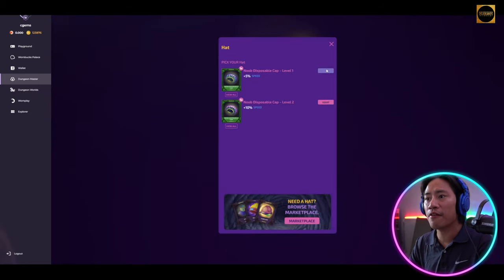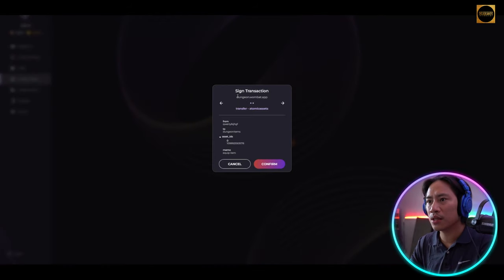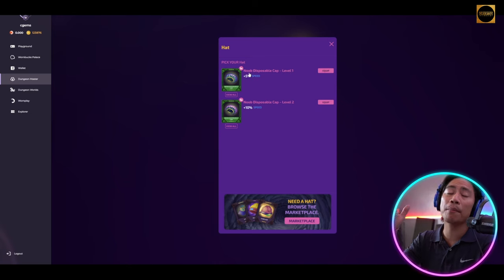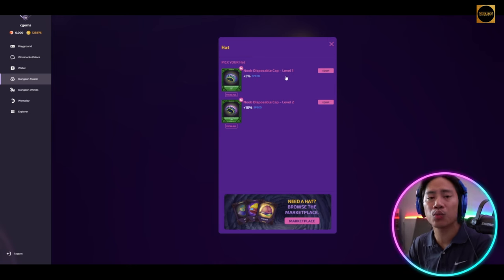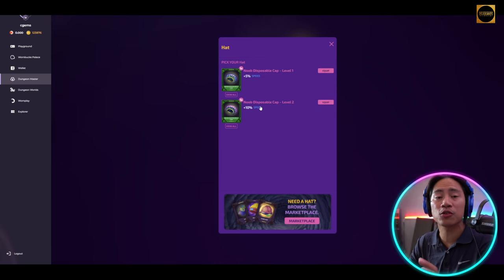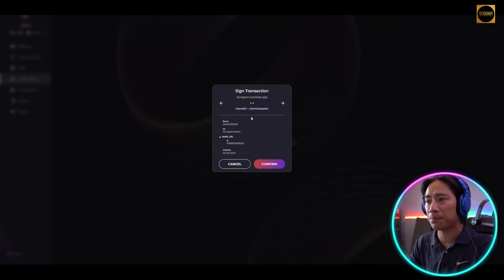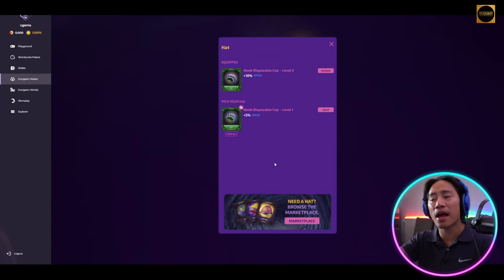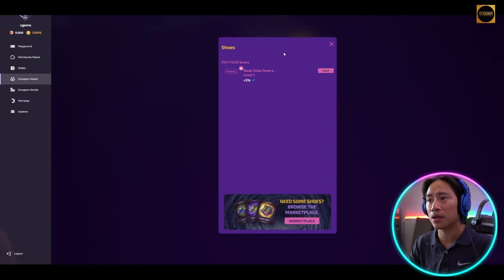If it says Unequipped, it means it's already equipped. Now we have two Disposable Caps — one is level one and the other is level two, which doubles the speed boost to ten percent. We'll equip the level two for sure. The other one we don't need can be sold in the marketplace.